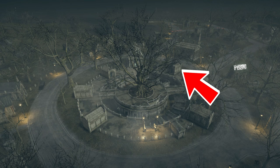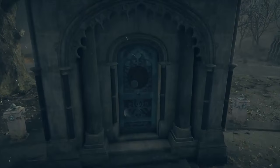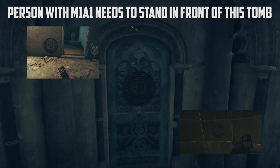Now basically, the first weapon that was unlocked in Criminal Activity was the M1A1. You need somebody with the M1A1 to stand in front of the tomb that has the DLC1 or Criminal Activity symbol.